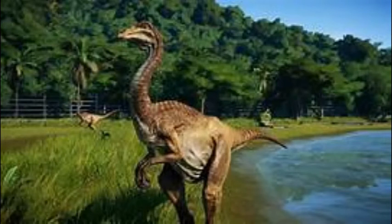Number 7: Gallimimus. Gallimimus is a bipedal herbivore that lives in packs for safety. It is easy prey for the Tyrannosaur.